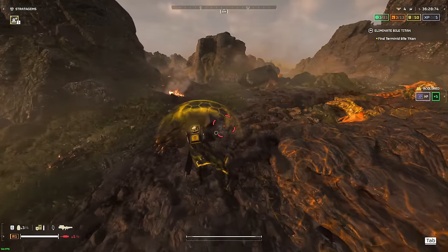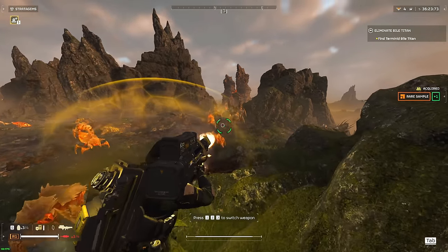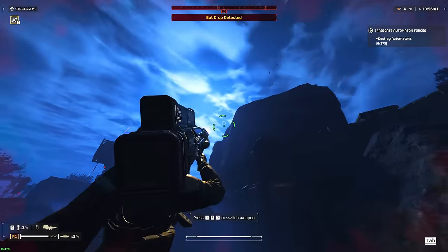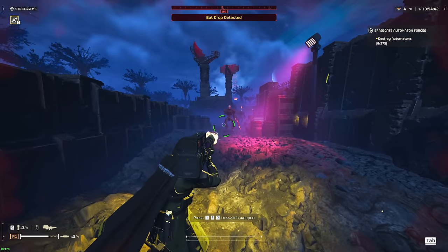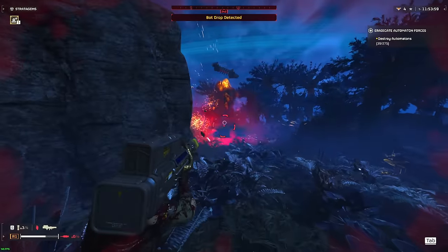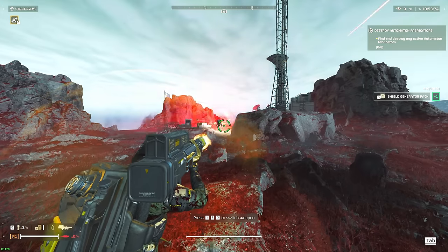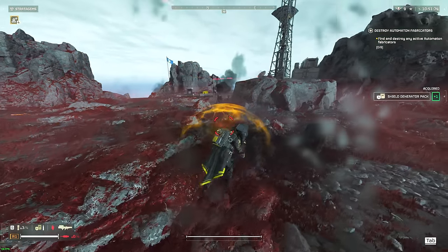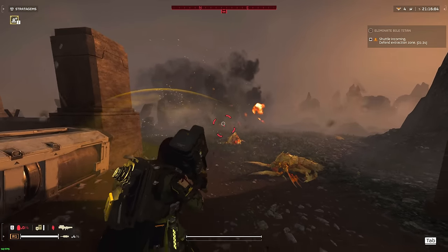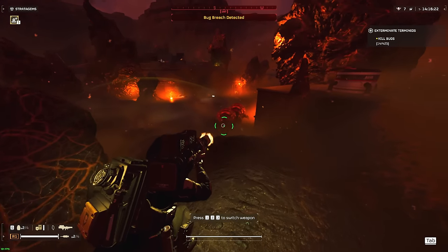The Quasar Cannon will very easily one-hit all of the small enemies without requiring any sort of focused targeting, such as the Scavengers, Hunters, all of the little bots — namely the Troopers, Radars, Commissaires, and so on. The Quasar Cannon will also very easily one-hit a couple of slightly larger targets, these being the Warriors, the Brood Commanders, the Hive Guards, the Regular Devastators, Striders, and the Very Annoying Rocket Devastators. Those are pretty much all of the enemies that will get one-hit by the Quasar Cannon regardless of where you aim, so let's talk about the enemy types that will require more than one shot.